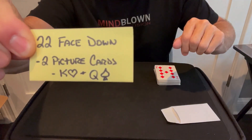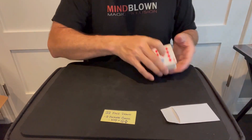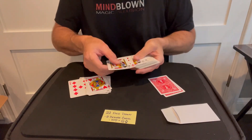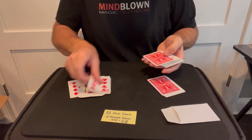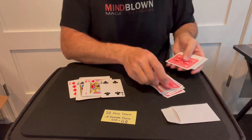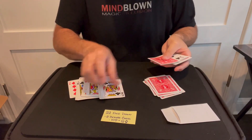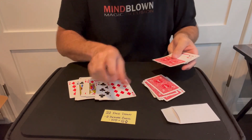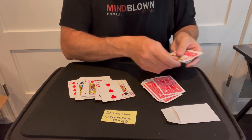My prediction says that there will be exactly 22 face-down cards. So let's see how many face-down cards we have — counting them out: one, two, three... all the way to twenty-two.